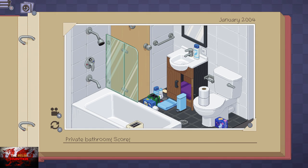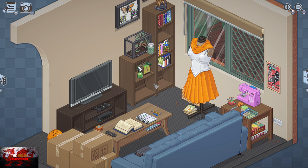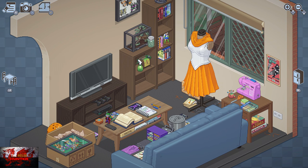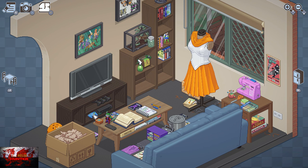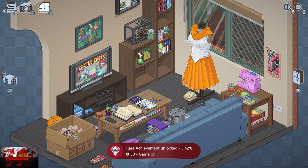Moving on to the next level — welcome to 2007. First, unpack everything in the living room. Eventually you'll get what looks like a GameCube — it's definitely a Nintendo Wii, wink wink. Place it down in the entertainment cubbyhole and press the B button to turn it on. We're going to play Cactus Carts, and that unlocks an achievement.